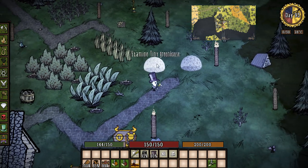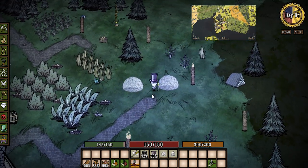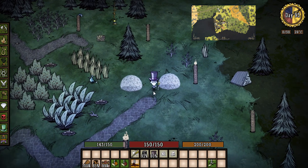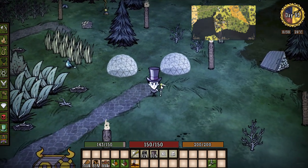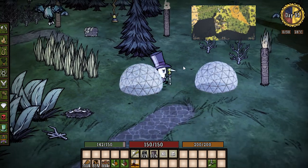The most recent addition we have are these cool little greenhouses. These greenhouses are an interesting feature in Don't Starve — this mod is pretty cool. What I did is I built a road out this way, and these are pretty much regular farm plots that'll grow at night time and during the winter.